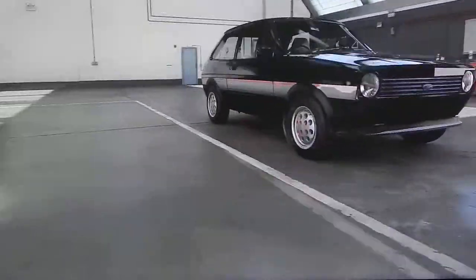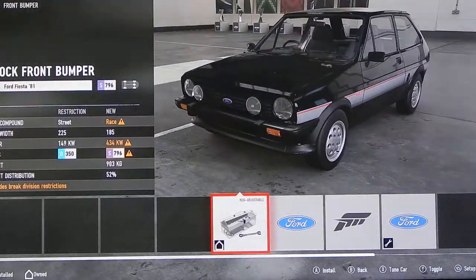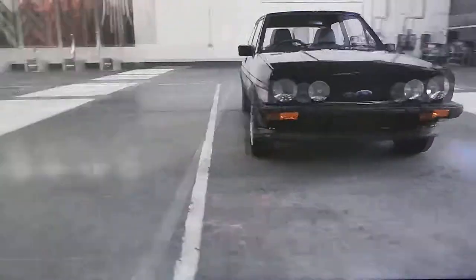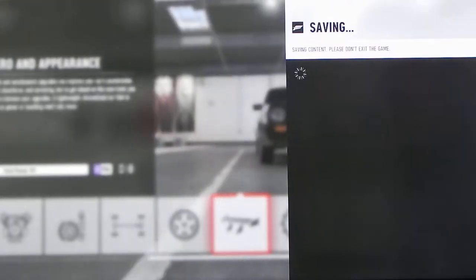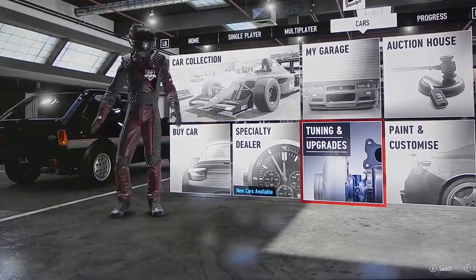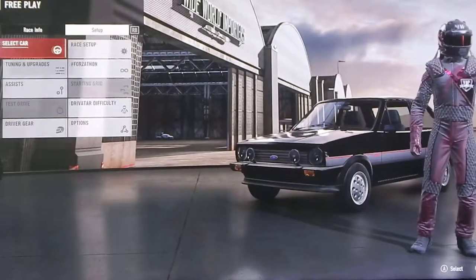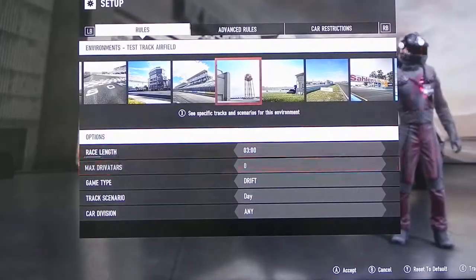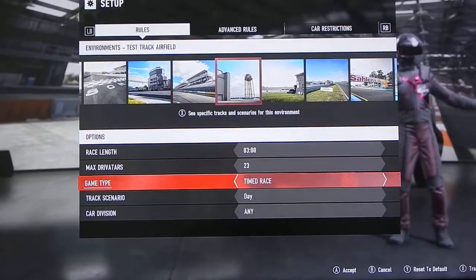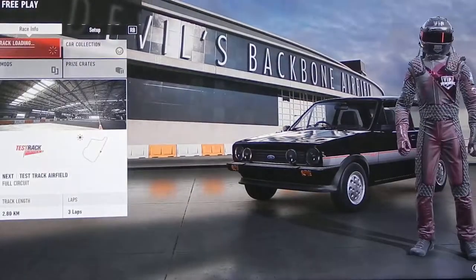That looks super nice. I kind of want to keep the front bumper. You look at this car, you'd expect maybe some reliability mods, not much. So we can go now and test it out. We'll do a quick race — or a test track, that'll be good. Wide drift, custom, max drive tires, three laps. Let's go.